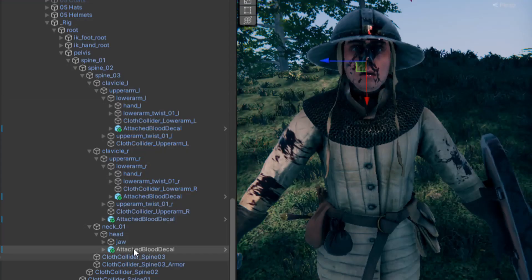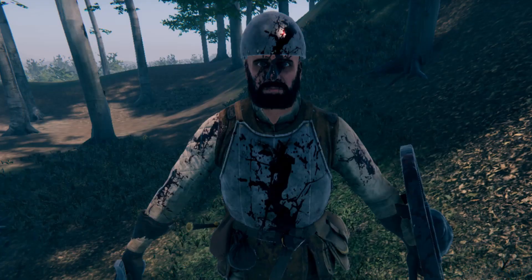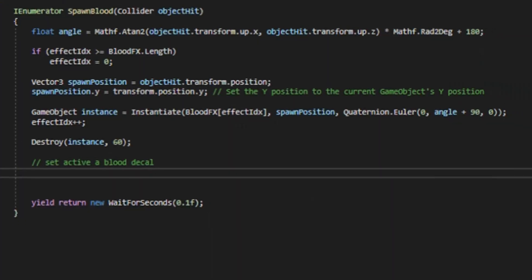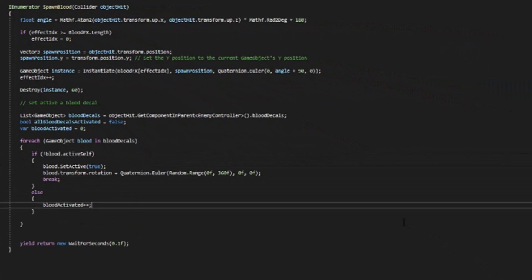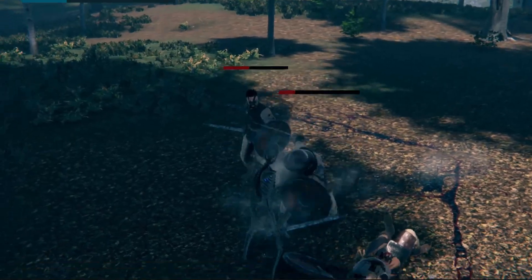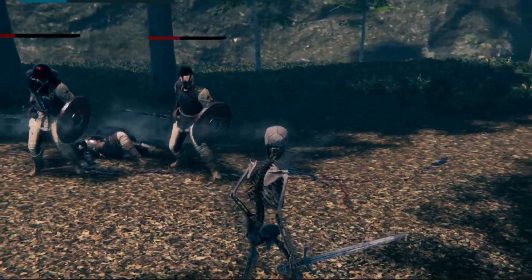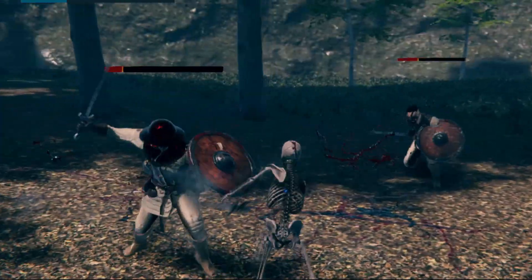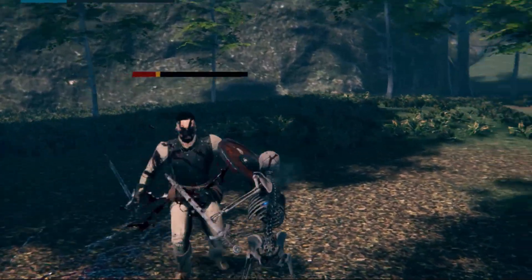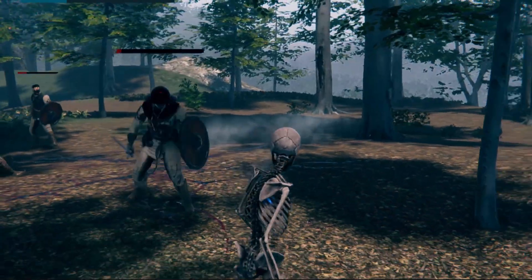Now that we have the basic feature set for blood attached to the enemy, let's add these decals to all our enemy models. As I tested the models, I observed that the blood is not enough to be noticed. So I made a feature that will duplicate the blood attached to the enemy and randomly rotate it if all the decals on the enemy are active. Take notice of the guard with the kettle helmet — his face and helmet is drenched in blood. Duplicates of the blood decals are now randomly added to a random part of his body, and the same with this guard, where there are random multiple blood decals attached to his face, arm and body.